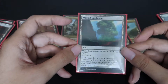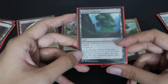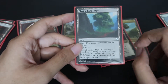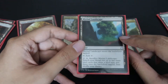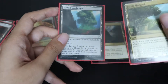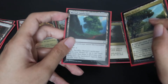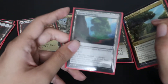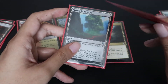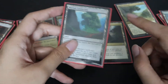This is a ramp land — Myriad Landscape. It also comes in tapped and gives you a colorless mana. But you can pay two and search for any two basic lands of the same type. This can be iffy for some. If you have a better option like Reflecting Pool or Exotic Orchard, you should probably use that over Myriad Landscape. I don't have Reflecting Pool, so I won't be using it. That said, there are scenarios where having two of something is better than one.